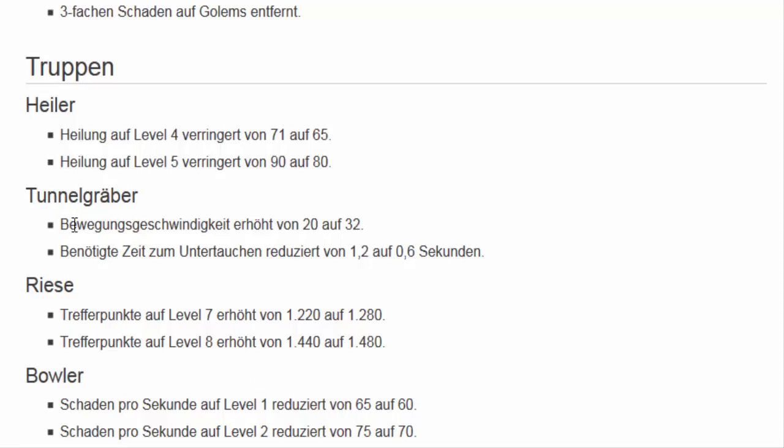Aber wer die Tunnelgräber — also diese Miner — einsetzt, der wird sich auf den Boden setzen und sagen: Was ist denn hier los? Und zwar, die Bewegungsgeschwindigkeit hat sich von 20 auf 32 erhöht. Das sind 60 Prozent — der ist schneller geworden. Also über die Hälfte schneller, fast doppelt so schnell. Das heißt also, er wird kaum noch erfasst werden von der gegnerischen Abwehr. Den kannst du richtig geil einsetzen. Und sämtliche Tunnelgräber: Die benötigte Zeit zum Untertauchen ist reduziert worden um die Hälfte. Der ist doppelt so schnell und verschwindet doppelt so schnell. Also den einzusetzen lohnt sich, liebe Freunde.